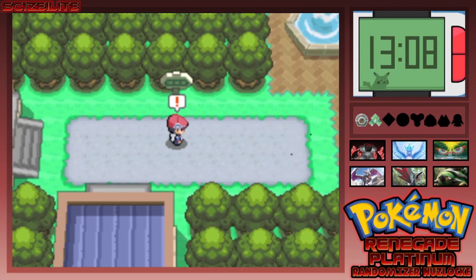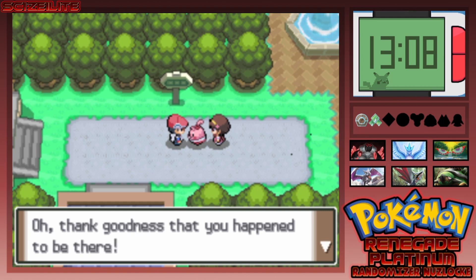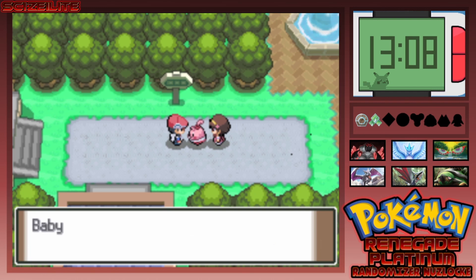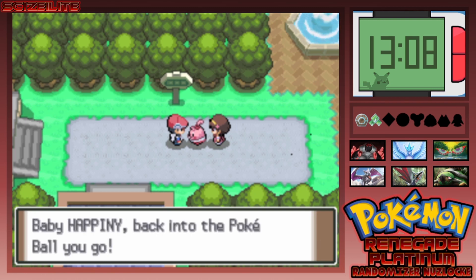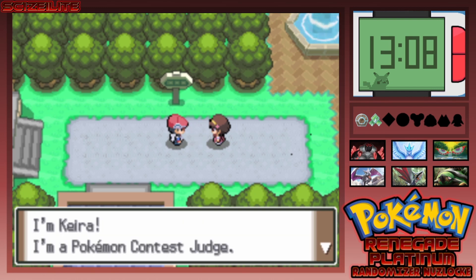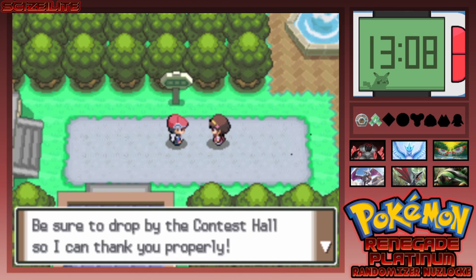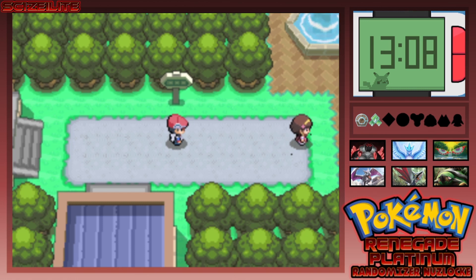We've made it to Hearthome City! There's a Happiny — I thought it was a Buneary but it was changed. A woman named Kira, a Pokémon Contest judge, thanks me for stopping her Happiny from running off. She says to drop by the Contest Hall so she can thank me properly.